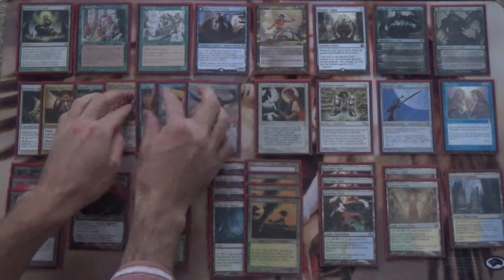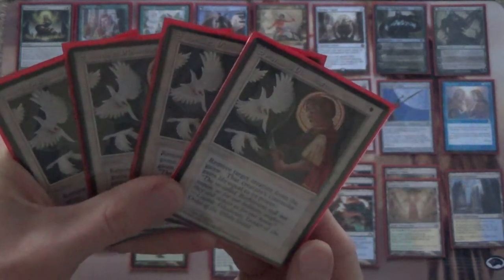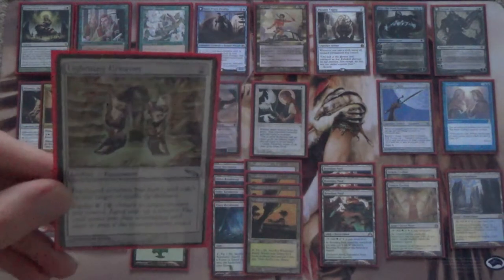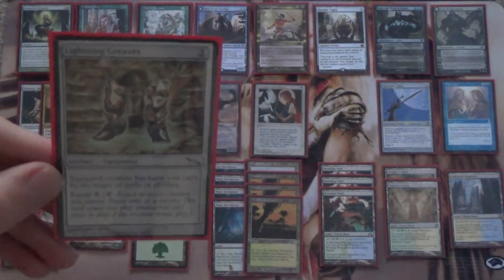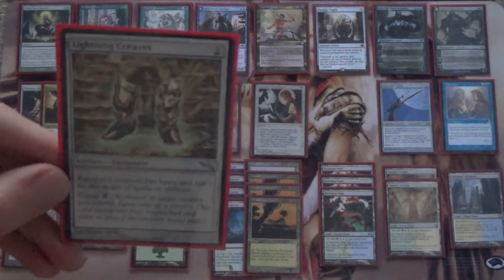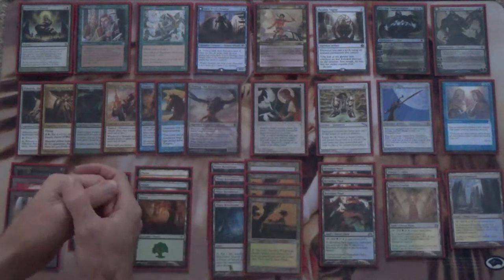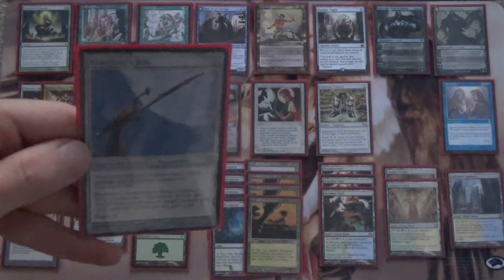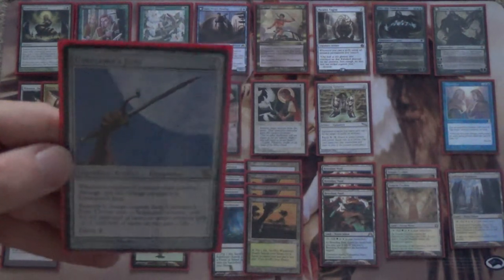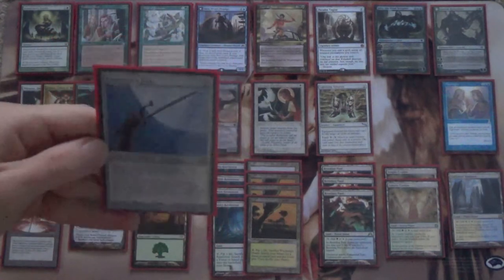Now for our interactive pieces. Of course we have Swords to Plowshares, just to deal with opposing creatures. We're a white deck in this format, so we're running four Swords. Next we have Lightning Greaves, which does double duty on Captain Sisay — it gives her haste so she can start tutoring right away, and gives her shroud so the opponent can't deal with her. For the same reason you see this in basically every EDH deck, you would see it here. And here's a one-of Umezawa's Jitte, which is legendary so I can afford having it at one. It allows us to beat other creature decks and go-wide decks, making our creatures bigger. There's a reason this thing is crazy good — it's banned in Modern.